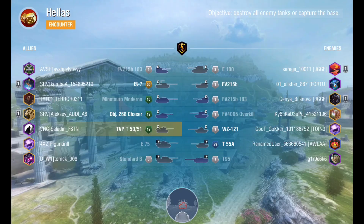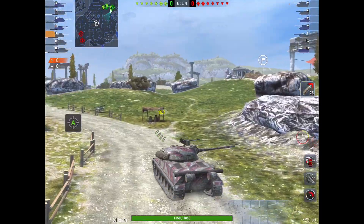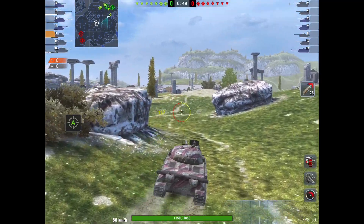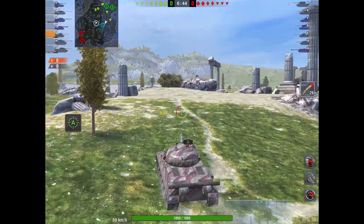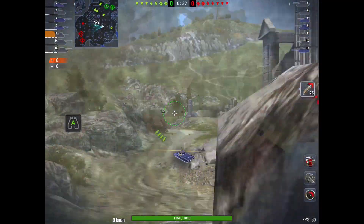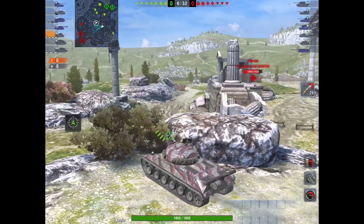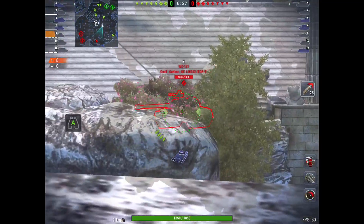Hi peeps, it's Junction6 here and today we're looking at this tank — the TVP, the Czechoslovakian tier 10 medium with the four-shot autoloader. Now Hellas is probably not the best map for this tank because it's got a long reload for those four shells — it's like 20 seconds or something to load them all — and Hellas is a fairly small map with not that many places to hide.